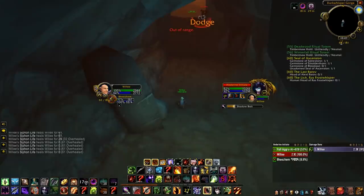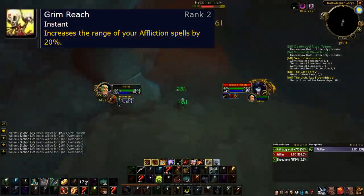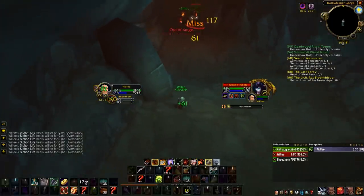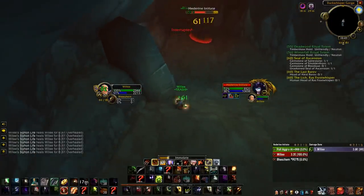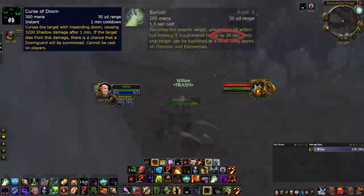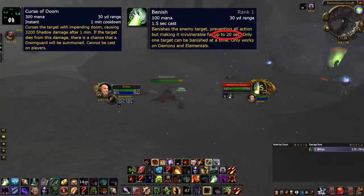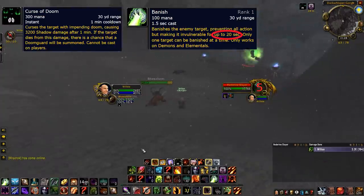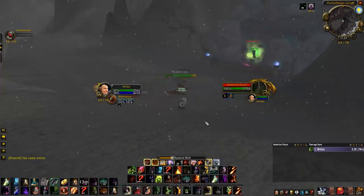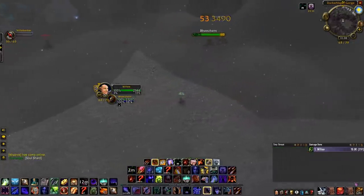Specialization-wise, it doesn't really matter what you are. Grimreach helps quite a bit on giving extra range on your fear and affliction spells though. Ideally you want to be taking down the Slayers, since they have the highest drop rate. There's a safe and slow way, and a fast and dangerous way. The safe way is to use Curse of Doom and then Rank 2 Banish that lasts 30 seconds, then a Rank 1 Banish that lasts 20 seconds, and then wait out the final 10 seconds for the Curse of Doom to tick, and then repeat the process. This is pretty slow though. The fast way is to spam fear and hope they don't run into other mobs. I've always gone for the fast way.